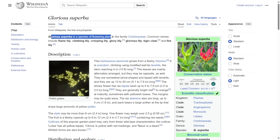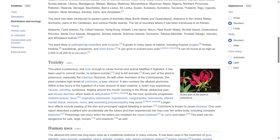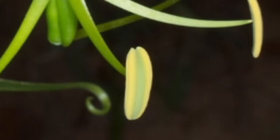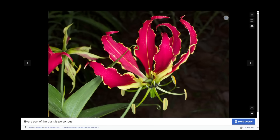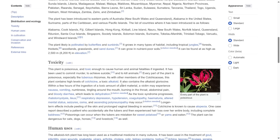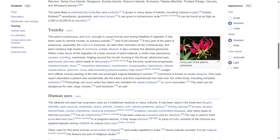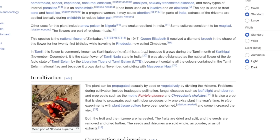This is a cool fact — every part of the Gloriosa Superba plant is actually poisonous. Like, every single part. So if I eat this little thing over here — please don't do that — I would get poisoned. That's so sick. This is becoming like an educational video now. But yeah, Shiaro probably means nothing, and if it does, it has nothing to do with this plant.